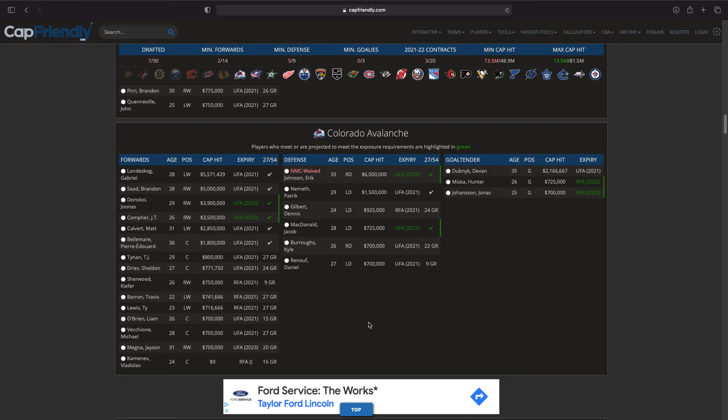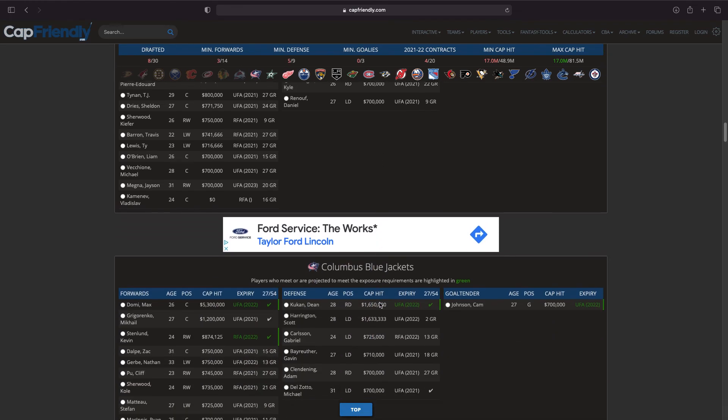Moving on to Colorado — very interesting. Devon Toews is available, which I didn't know. He expires this year of course. JT Compher is honestly the best option here — Gabe Landeskog would be really nice but expires this season, same for Brandon Saad. Erik Johnson has a pretty large contract I don't really want. JT Compher is signed till 2023 at only a 3.5 million cap hit and can be a very good third-liner, so that'll be the pick.